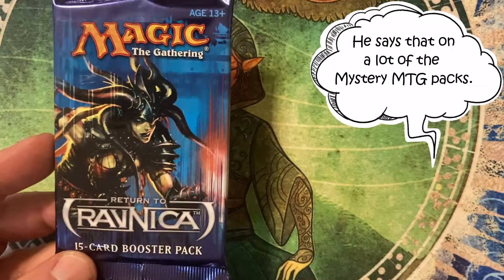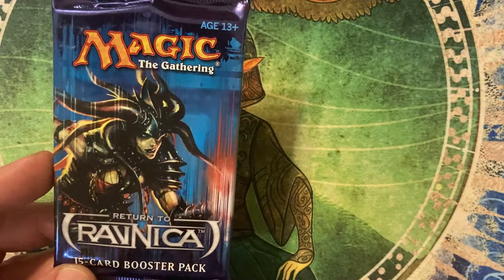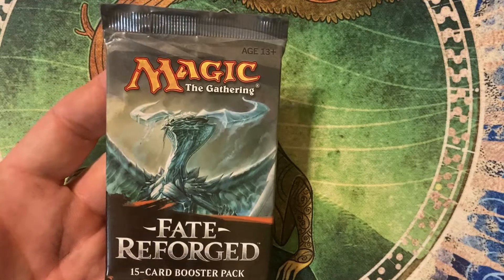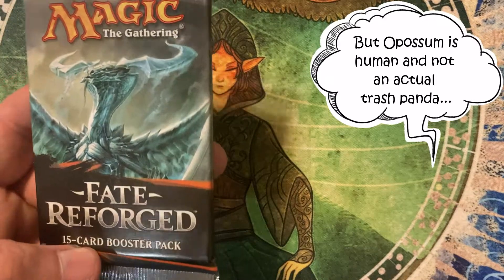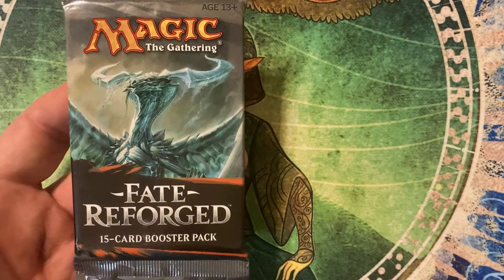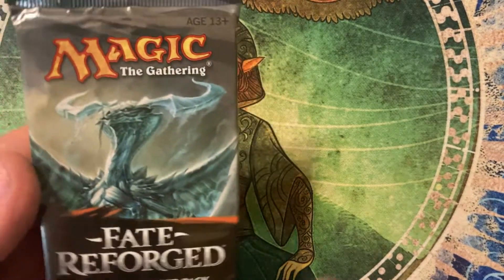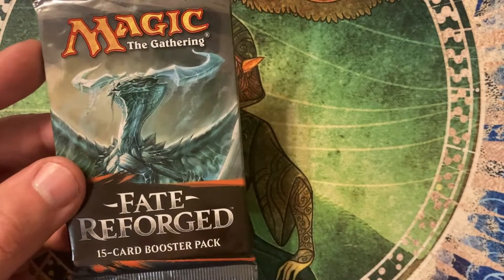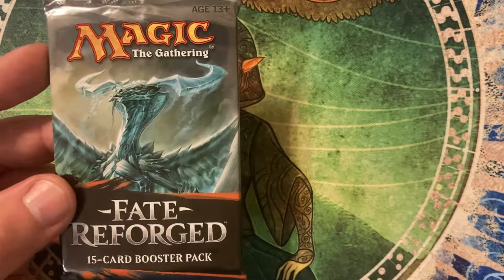We are starting out with Fate Reforged — you would think I'd have this down by now. Fate Reforged, printed 2015. All prices in these videos are based on market value on the site TCG Player. Market value as of now for the sealed pack, you're looking at about $530. Most expensive card in the set is the Temporal Trespass, market value right at about $22.